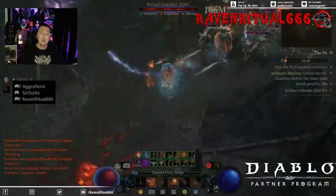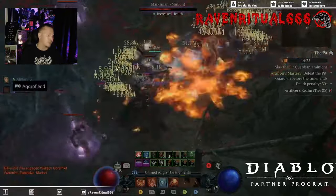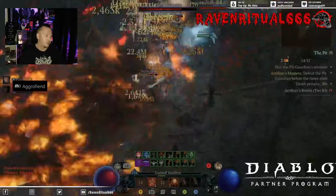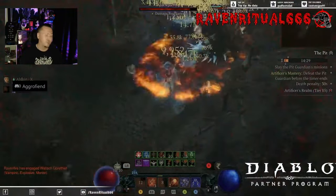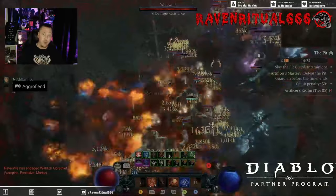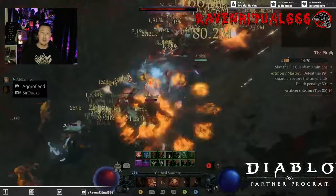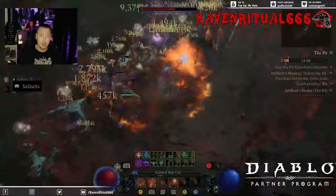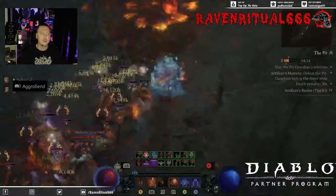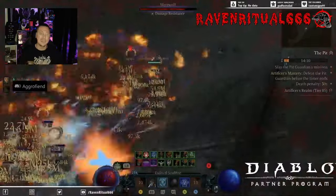Here's a quick look at a Pit 85. One con I mentioned is a little bit of movement — once enemies get too close you do have to use your teleport or dodge to distance yourself, because we're applying so much crowd control. We're freezing everything with Lucky Hit chance to freeze, getting extra damage from the Hoarfrost passive — 18% damage there — plus damage buffs from Conjuration Mastery, Devouring Blaze, and Glass Cannon.